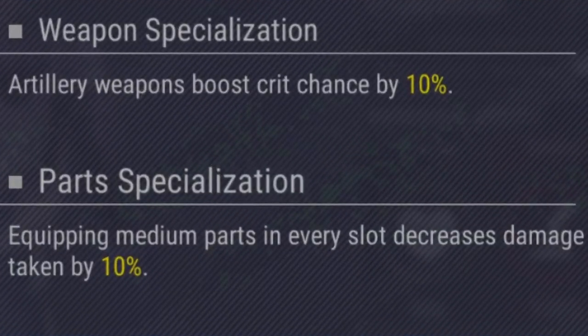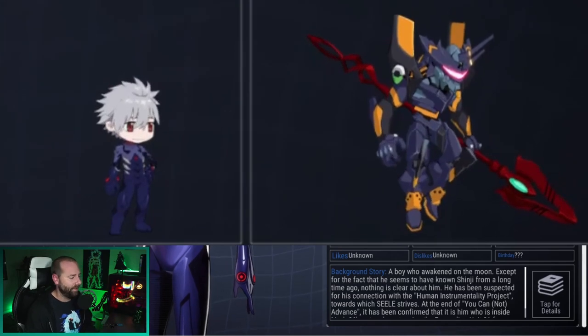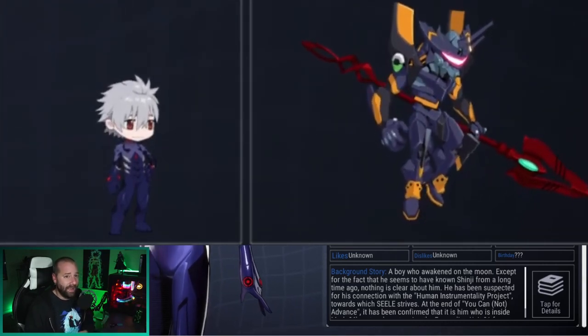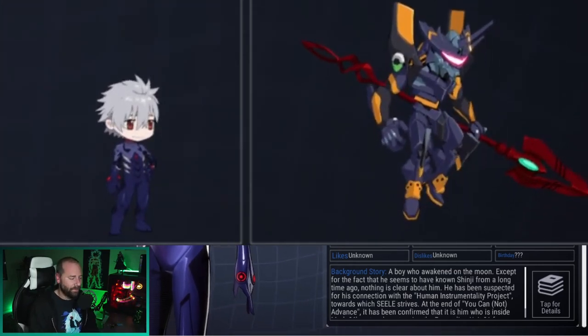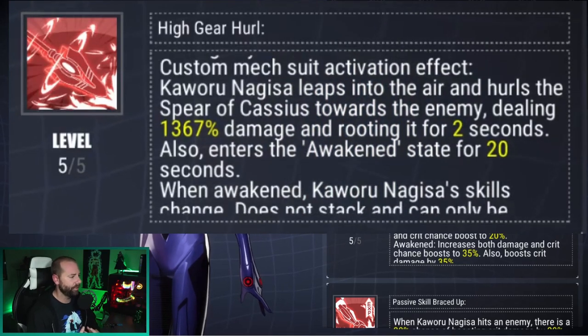Kaoru has artillery and medium parts, giving him a 10% boost to crit chance and a 10% decrease to damage taken. I think both his character unit and custom mech look pretty good, though they can be kind of dark and blend in with backgrounds. Overall it probably has the best design of the collab, except maybe Shinji since that's the most iconic. His High Gear: Kaoru attacks the enemy in front of him dealing 853% damage, also boosting his damage by 10% for 10 seconds. The custom mech activation has him leap into the air and hurl the spear of Cassius towards the enemy, dealing 1367% damage, rooting them for two seconds, and entering the awakened state for 20 seconds. When awakened, Kaoru's skills change — does not stack, can only be refreshed.